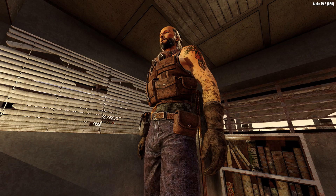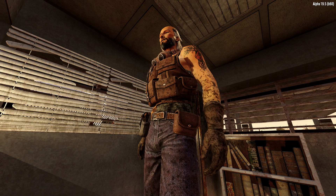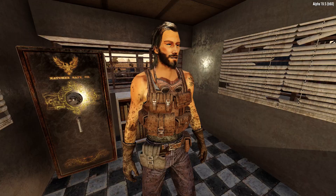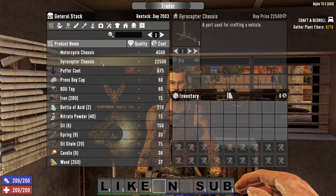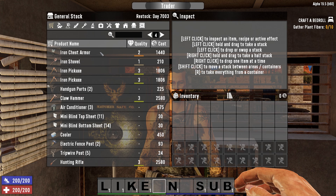And Trader Bob — probably the dirtiest man in all Navezgane — is a true grease monkey. He specializes in tools and vehicle parts, allowing him to carry a guaranteed two extra vehicle parts or the vehicles themselves, including the 4x4 and gyrocopter. No other trader will ever stock the 4x4 or gyrocopter or their components in their regular inventory.